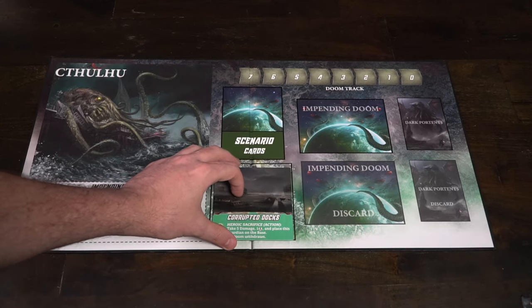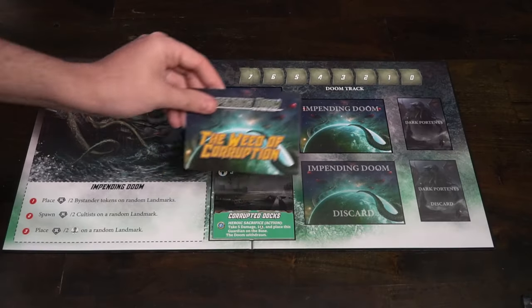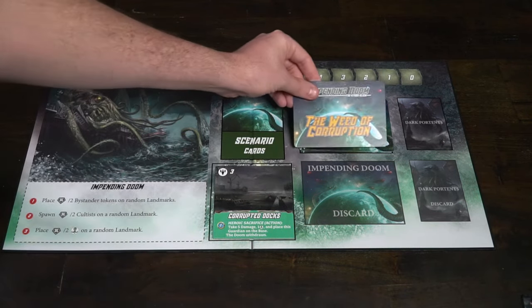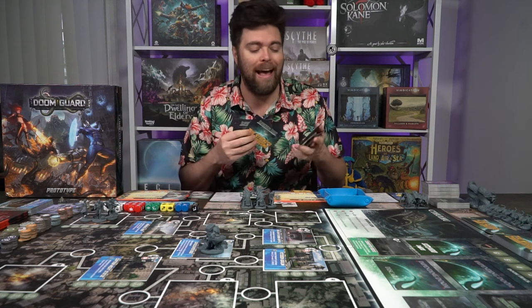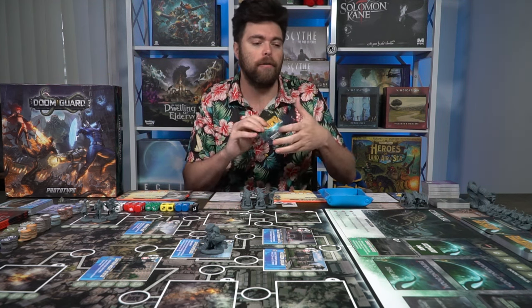The main board also incorporates the corrupted docks — a corrupted landmark location connected to the main game board. Then you'll have the impending doom deck. Select a scenario you'd like to play. For this example I selected the first one. Take the phase one card — 'stop the spread' — and place it on top of the deck, followed by two basic impending doom cards, then the phase two card. I selected 'time for plan B,' followed by two more cards, giving you a deck of roughly six cards.